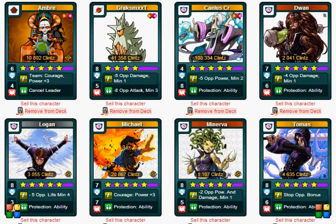Let's get into the deck I'm going to be using for this survivor mode. I'm using a deck I just created — I'll put the link in the description. The reasoning for this deck is I'm going to win the battle. I have three damage reducers in Grek, Dwan, and Manevra — Manevra being more of an offensive defender. Ombre basically gives a free 8 damage on the opponent. I have four primary attackers in Selyus CR, Logan, Michael, and Thomas, and three defensive cards in Dwan, Manevra, and Greksmack.